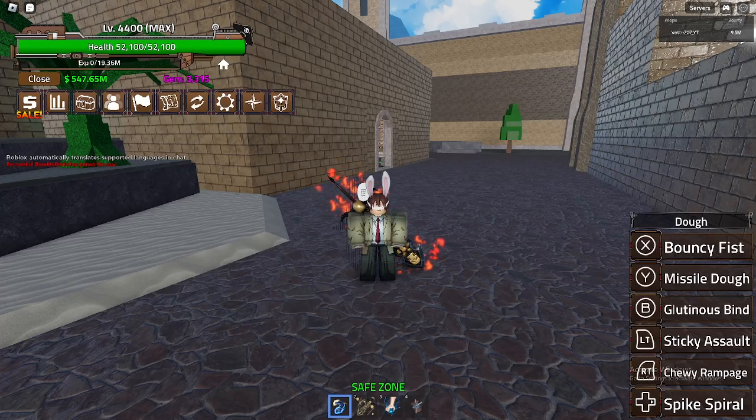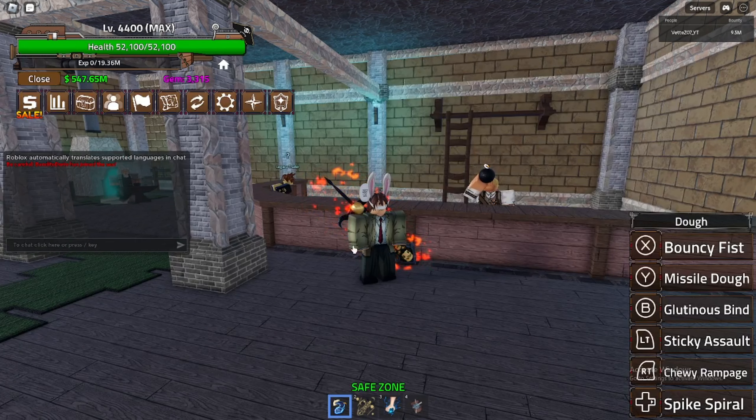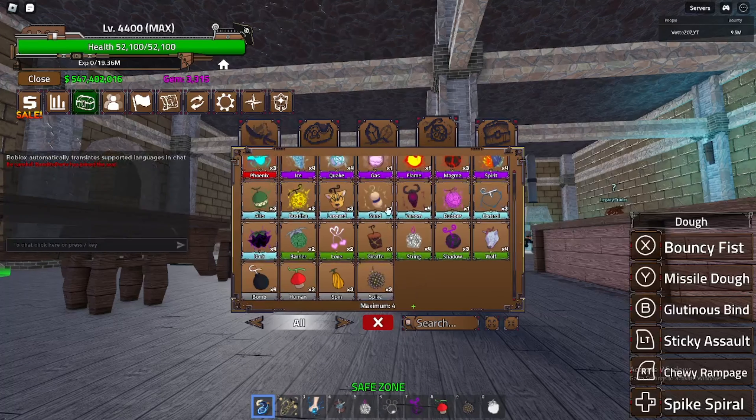I actually forgot to make this video. I don't have an editor, but I wanted to show you guys that PAW was really OP and really easy to get. I wanted to do a ton summon to prove it - and look what I got: a PAW fruit. I didn't have one before I spun, so I pulled one first try, because they're that easy to get.